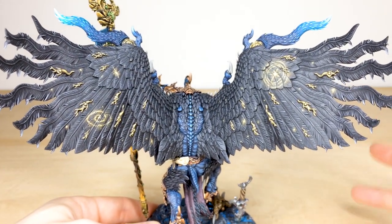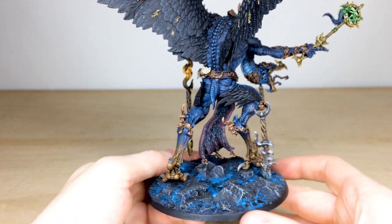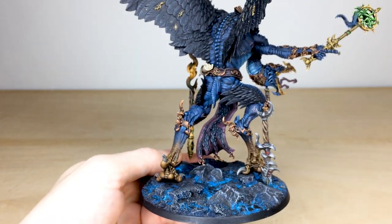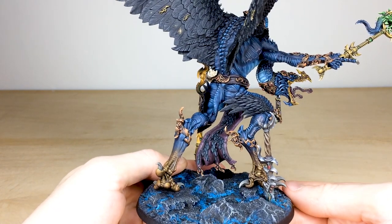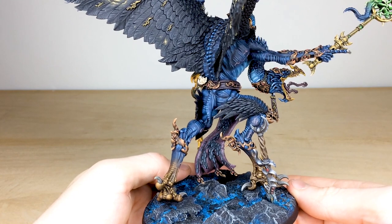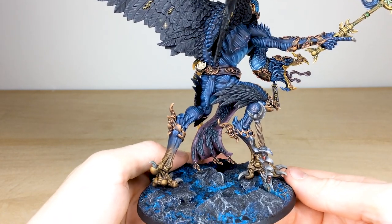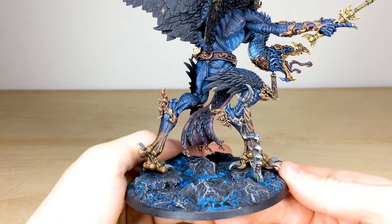I do love these two extra little details here with the lovely color transition, which works really nicely. Raising the model to look from behind, you can see all the hide and skin painted in lovely blues — a really nice darker palette that keeps with the evil vibe of Kairos, which is just really cool.